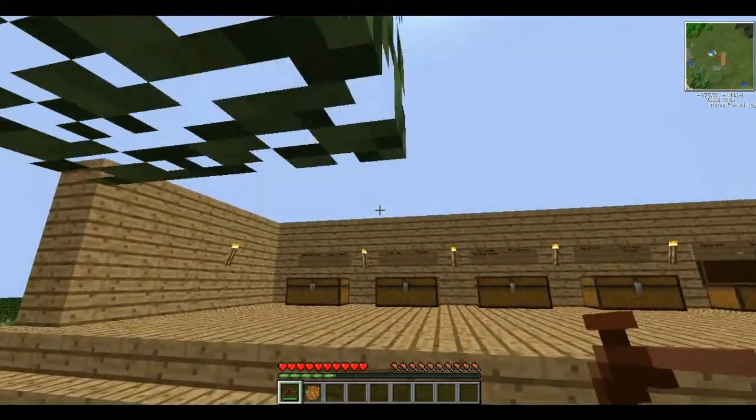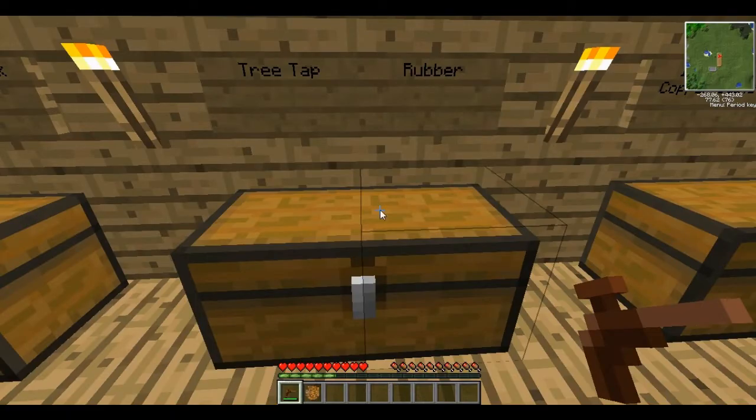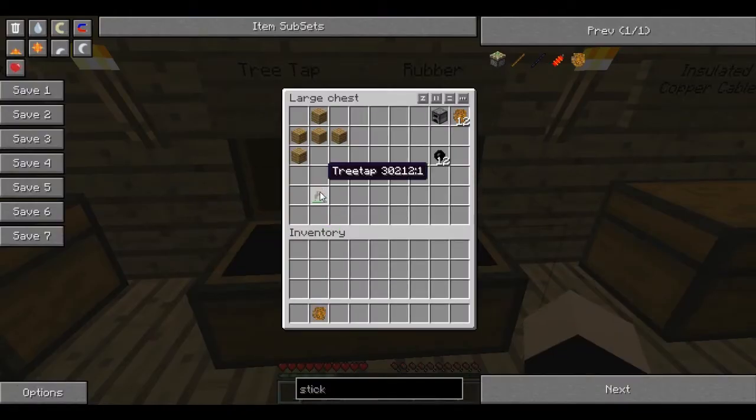If you don't create a rubber tree farm, it'll just be a nightmare and you won't make progress very quickly if you're just running out looking for them all the time. So now you've got your tree tap — built like this — you smelt the resin into rubber in a furnace. You'll need roughly twelve, depending on how efficient you are with your cables. Twelve will make you six copper cables, which I'm coming on to next.